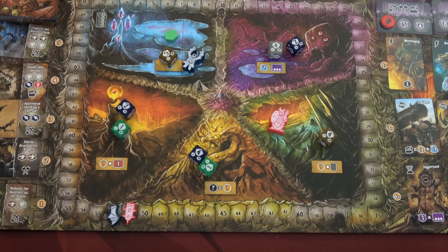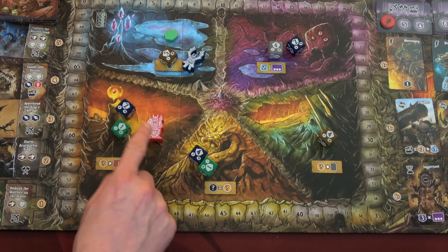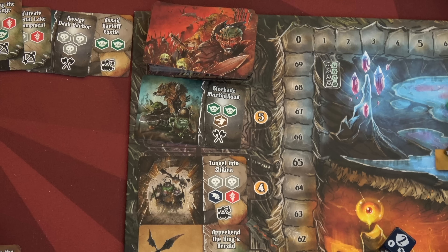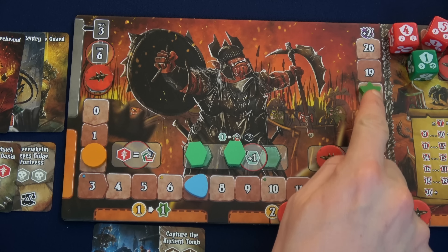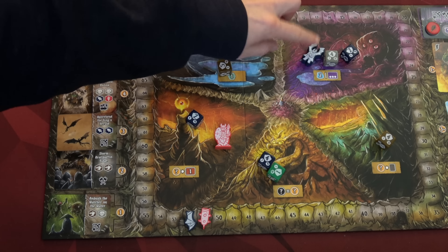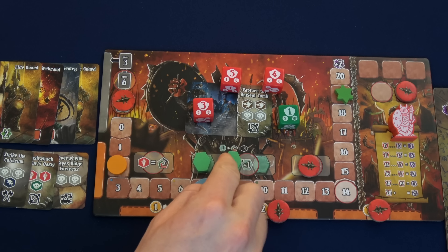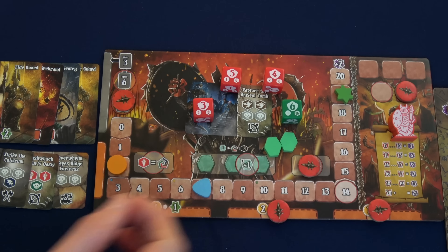I'll then go to the champion's lair, grabbing this orc three die for a three-cost discount on a champion. I'll grab the elite guard, which normally costs one plus two for existing instant champions, so three total — but my three-cost discount means it's free. Two more influence is fantastic. At the top of the influence track any influence gained converts to two victory points instead. The gargoyle moves to the gem shrine. I think I'm going to go for a battle plan — grab this orc die for one with a five-cost discount, and reserve the Capture the Ancient Tomb battle plan. Spend one more gold to move up to nineteen influence.